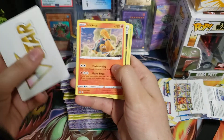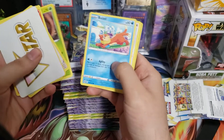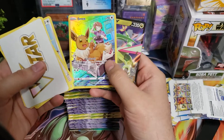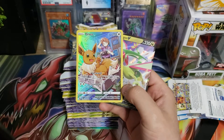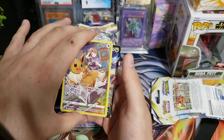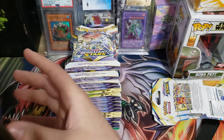Get that V-star — very nice, very nice. Oh double banger! I do have the Eevee already, but then I got the Flygon V, which I don't think I have that V.